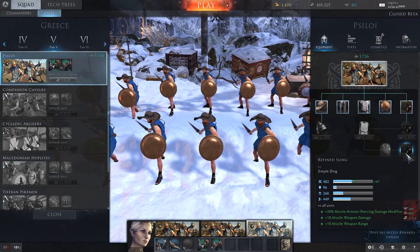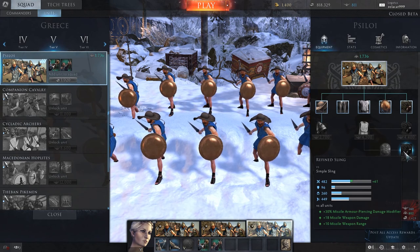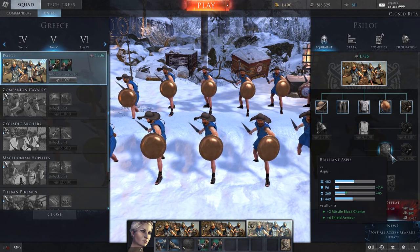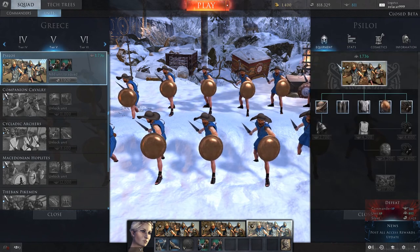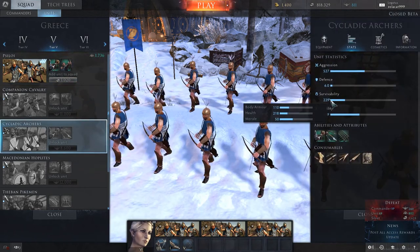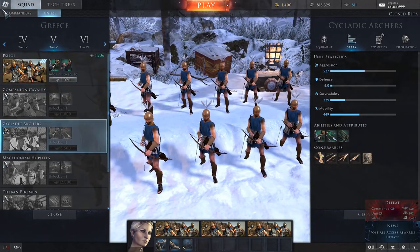There are two types of slings to choose from — the standard sling or the refined sling. Generally you should go for the refined sling, because that gives you good range, good damage, and an armor-piercing modifier of plus 30%, which is quite significant. The standard sling gets a little bit more range but doesn't get that armor-piercing modifier. The other equipment does very little — slight increase in shield armor and movement speed, and body armor is pretty irrelevant since they have none. They do have shields though, with a missile block chance of 21 compared to just 1 on normal archers.